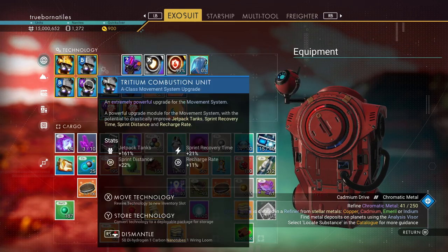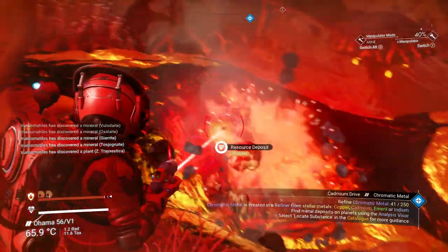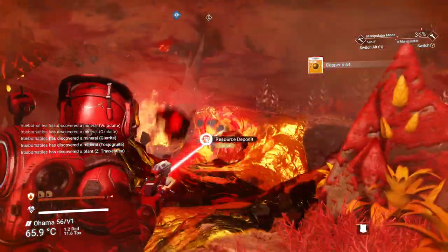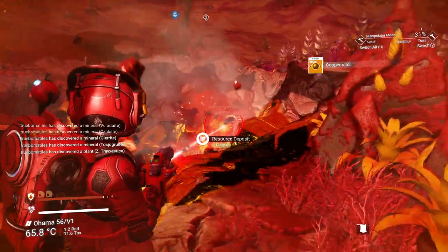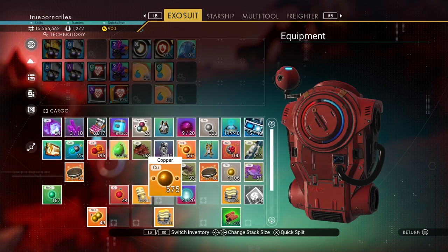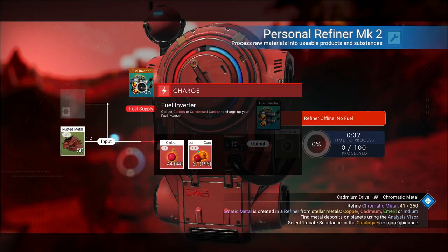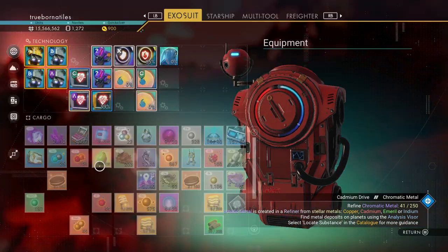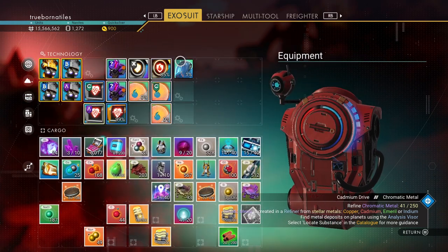Oh, a movement module! That's not bad, I'll take these — don't mind these at all. Helps with my jetpack. Take all the copper and just throw it in here. Gotta charge this though. Technology recharging. We don't need spirit dust right now, we just need a bunch of chromatic metal.